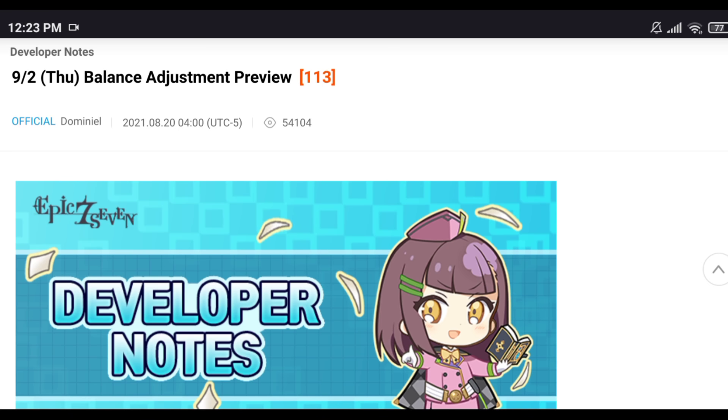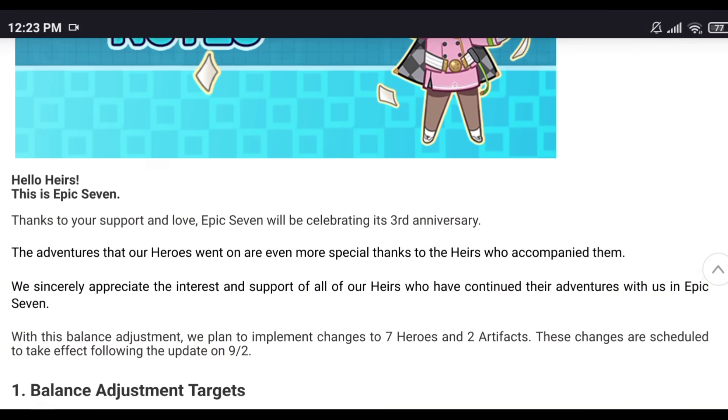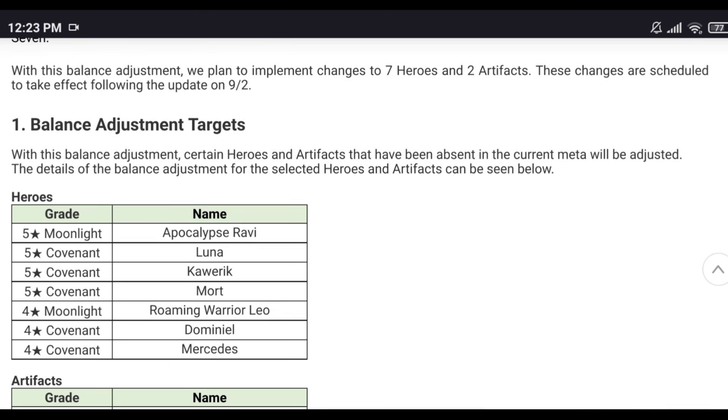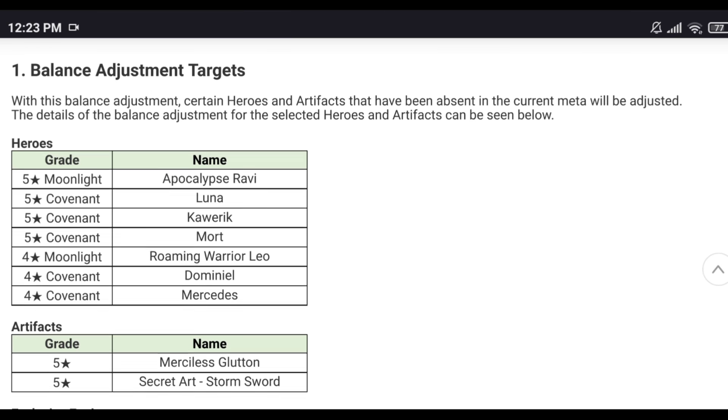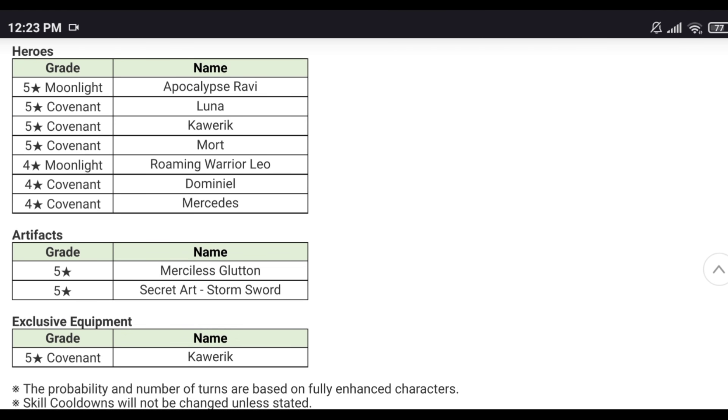What's up guys, this is Ashknock's balance adjustment preview. We have some really exciting stuff in this one, stuff we've been waiting for for a long time. It's dropping on the 2nd of September. We got seven heroes and two artifacts getting buffed — single target cleave meta, let's go! Single target cleave meta with combat units manipulation.